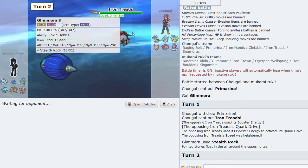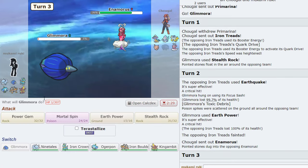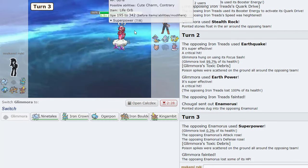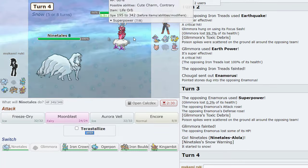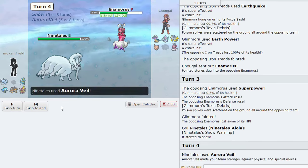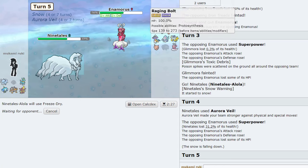Maybe we just Earth Power now. He quit me and I quit him — my hazards are here to stay! Oh my gosh. Imagine everyone watching — they're shaking their heads. He's Life Orb though, that's actually not so bad. That means I can set up my Veil because we naturally outspeed this. He's going to keep doing that, so we just Freeze Dry — hits everything for neutral or super effective.